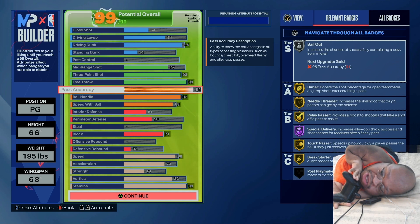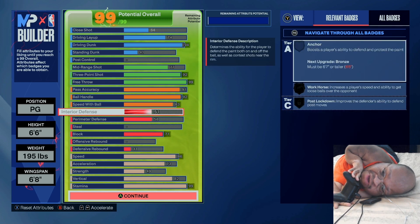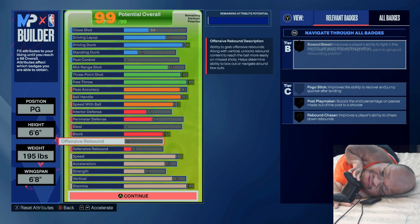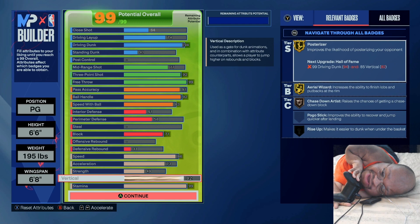You're going to get Special Delivery on hop, needle third gold, dimer gold, relay passer gold, touch passer gold, bailout silver. 92 ball handle — y'all know what I do with the ball in my hand. You get a lot of badges like that too, you get Silver Blow By, all these things. You get an 83 speed with ball, 51 interior defense, and 58 perimeter defense.